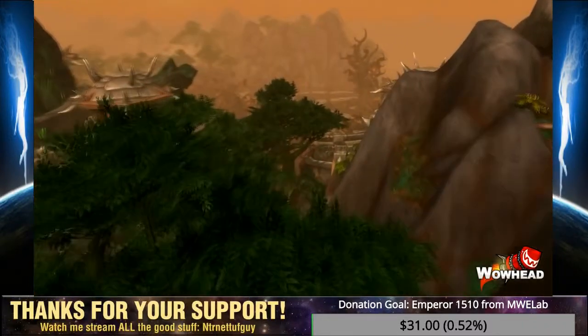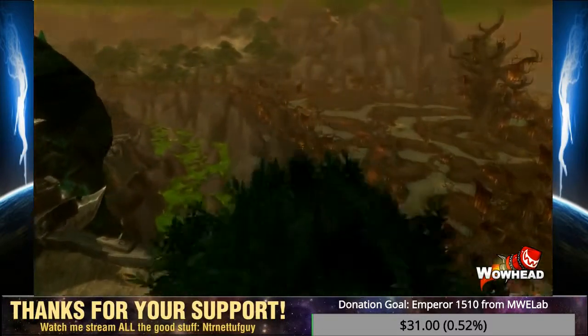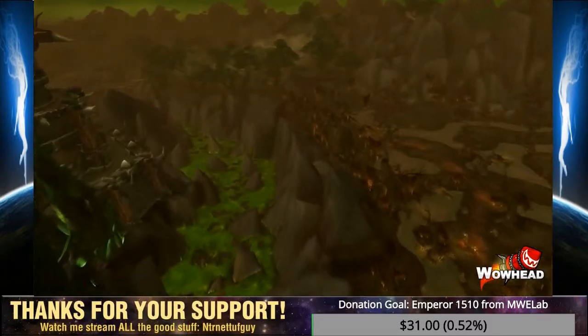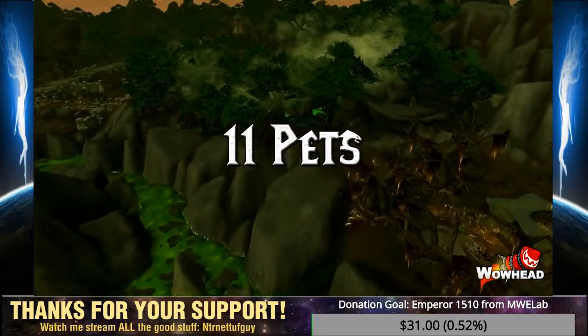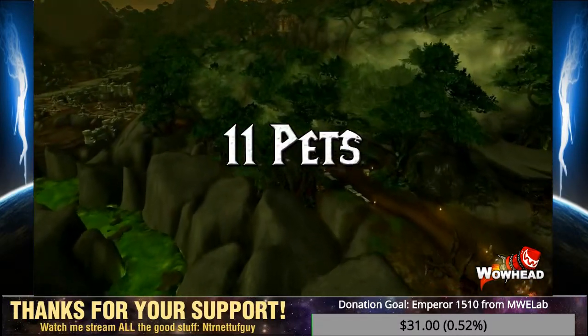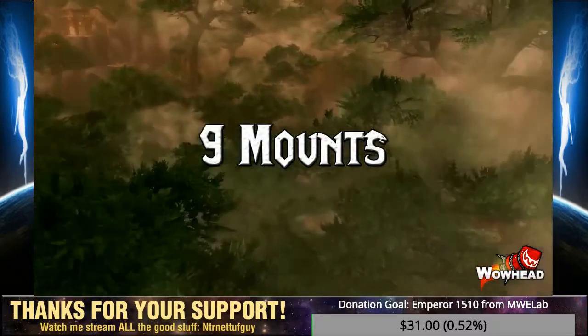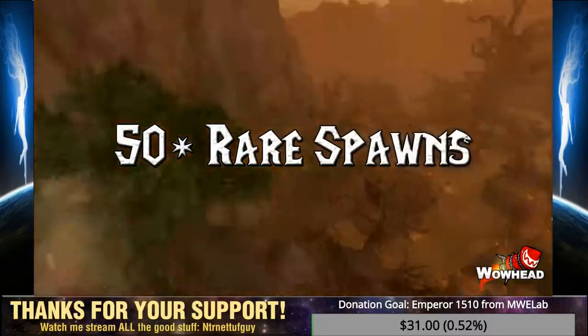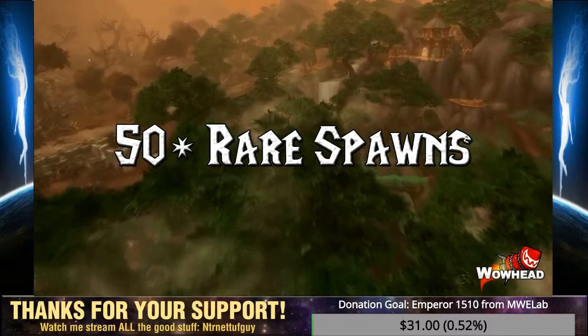Tanaan Jungle has many new mounts, pets, and toys to collect. Tanaan has 12 toys including 5 from Treasures, 11 pets including 4 from the Wild and 4 from Legendary Battle Pet Rewards, and 9 mounts including 4 from new reputations. There are over 50 rare spawns who can drop item level 655 gear, cool transmog items, and vanity items.